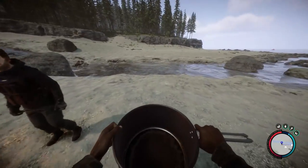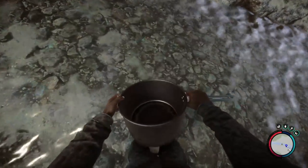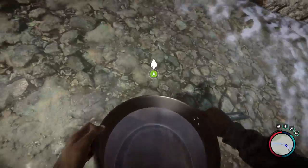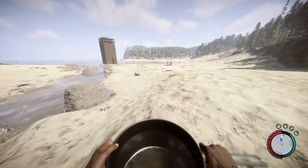So here's your cooking pot — it's up in the top left. You're just going to go to a stream and fill this sucker up with some water. I'm not sure if there's a way to add canteen water; I'm just using the stream.